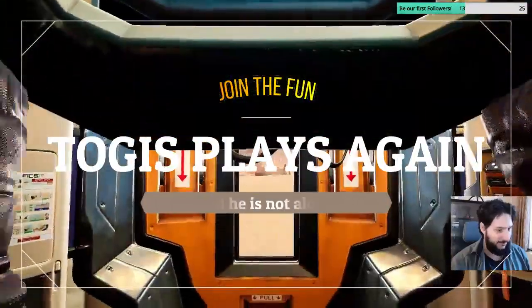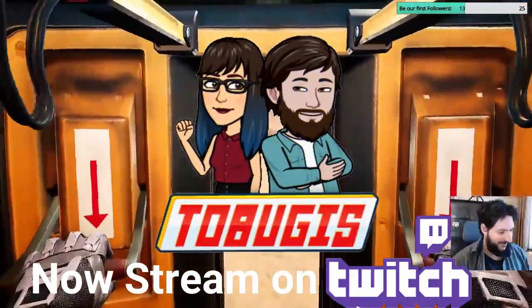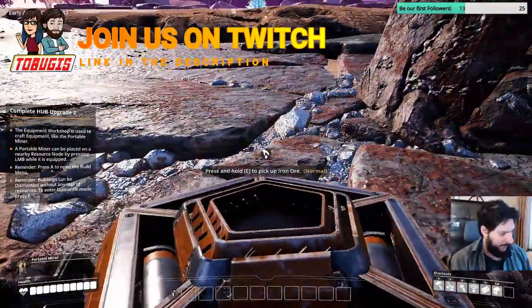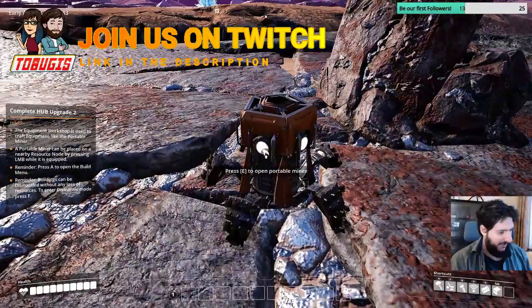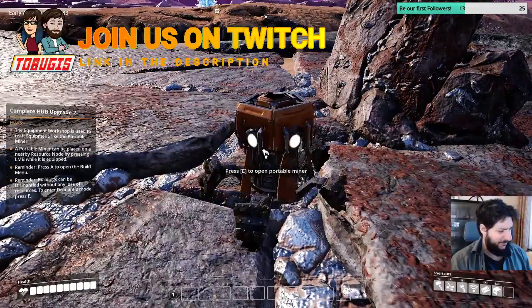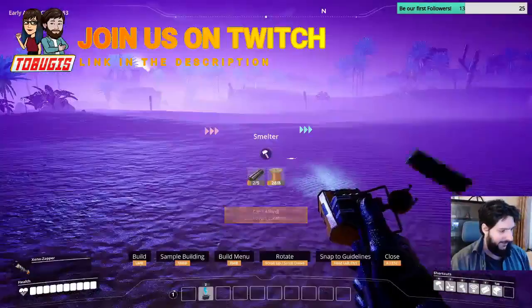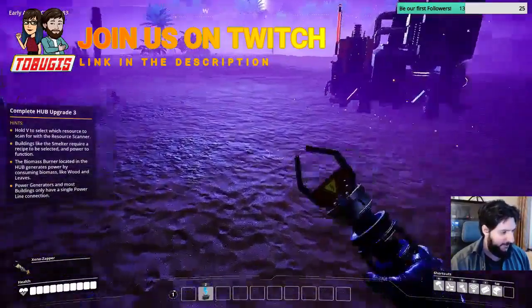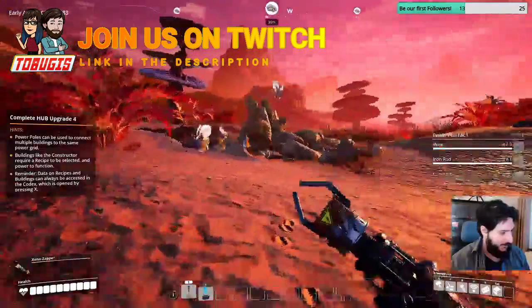Please ensure the integrity of your multi-purpose exploration suit is at 100%. Here we go. Portable miner. Now it works. And does it need fuel? It doesn't need fuel — kinda on the left right now. This is my first melter, and I will select a recipe in it, which is iron in gunstone.